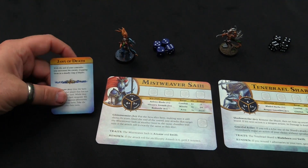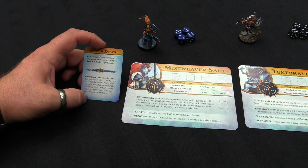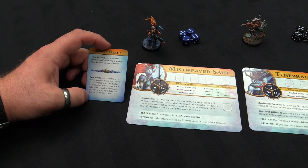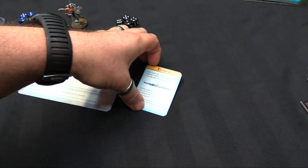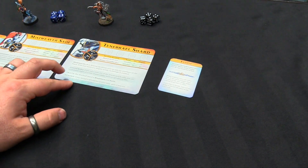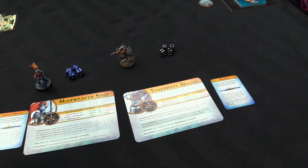Mistweaver Saih has the Jaws of Death: on a 4+, give the hero dice to another player that has not yet taken a turn; while they have this dice, their weapons hit on values of 1+ against adversaries adjacent to your hero — a bodyguard skill. And the Tenebril Shard is Evasive: before making a save roll, roll a die; if the result is higher than the attack roll you dodge with no effect, and if you're swift — which he is — he basically gets an invulnerable save.